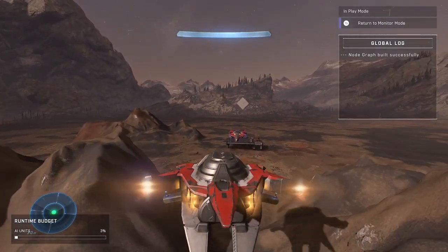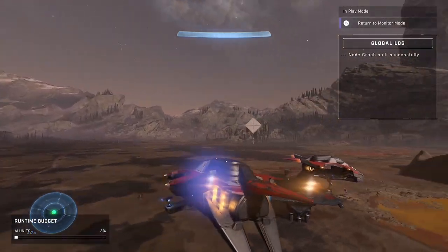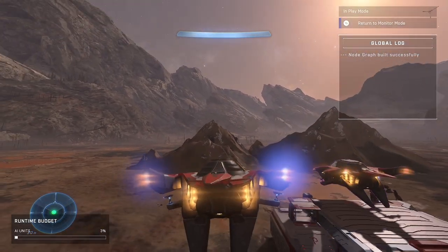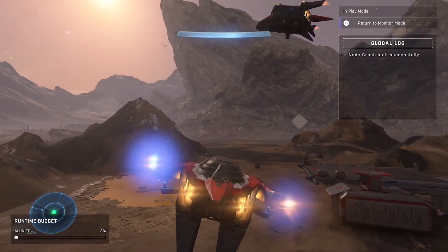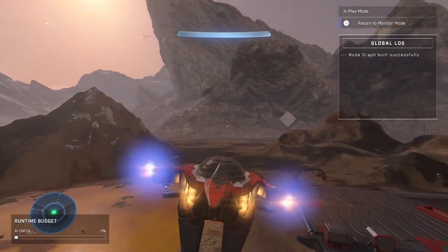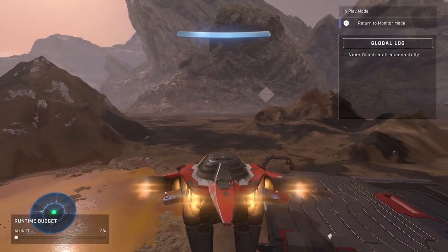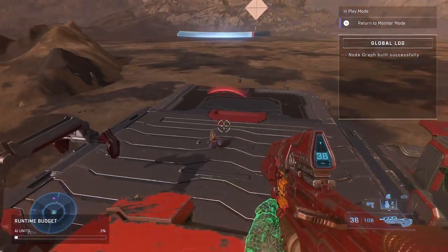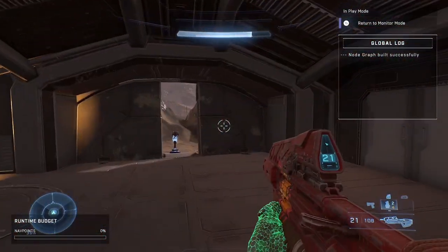You basically have to die again to get back in. But if you want to mess around with it, improve it, or do other stuff, you can totally do that. You can actually look at the inside of the phantom. Let me park it. I'll kill this little grunt and go in here — this is what the phantom looks like from the inside.